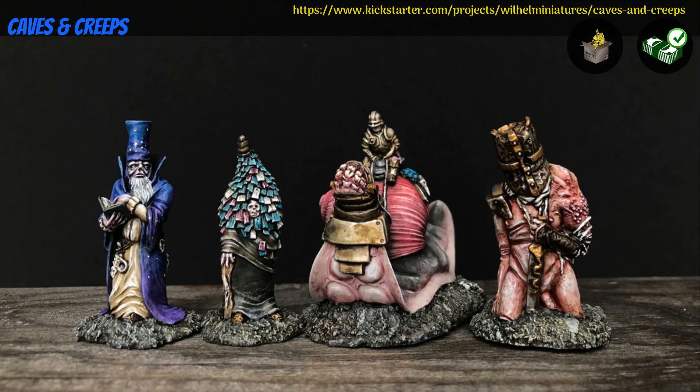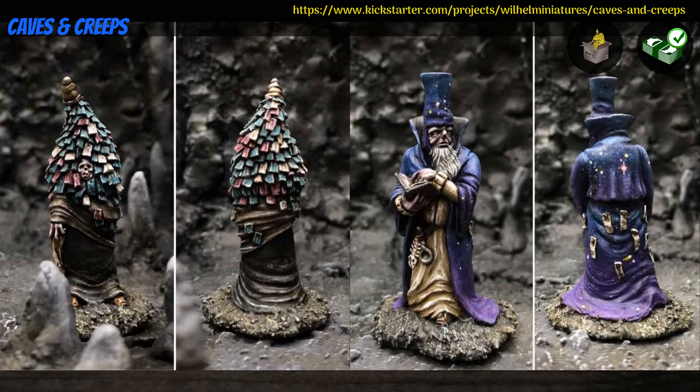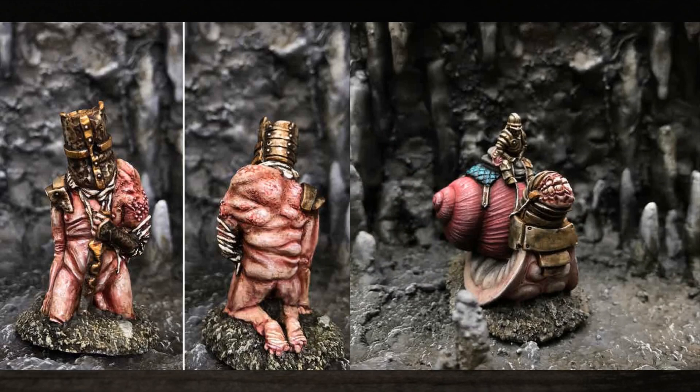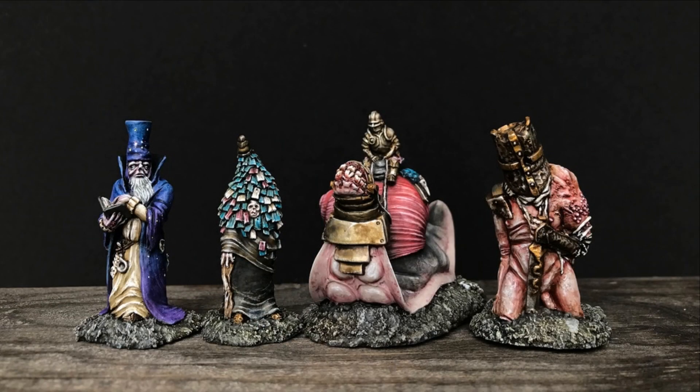Caves and Creeps, resin cast minis by Vilhel Miniatures of Norway, their first Kickstarter campaign. This is a set of 4 cave folk: a witch, a wizard, a crestfallen knight, and a gnome knight on a cave beast. You can get any of them individually, all together, and you can also get one painted. This campaign ends on October 1st, with rewards expected in December, with the painted ones in February.